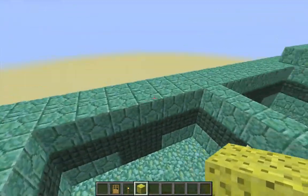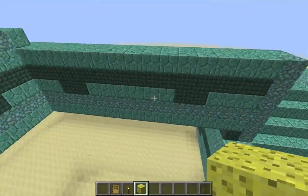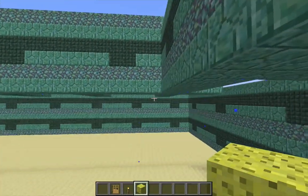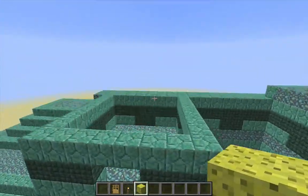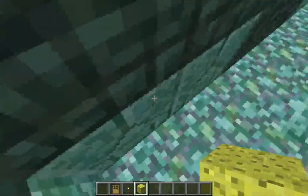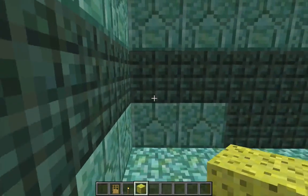Now, the upper passageway may not actually have any accesses to it. But sometimes there are accesses in the floor of the upper passageway, depending on the way in which the rooms of this middle layer of units generate. I'm not going to count on that, though. That's why I'm positioned over here in the corner — I'm going to make my own access to the upper passageway by breaking a couple of blocks.